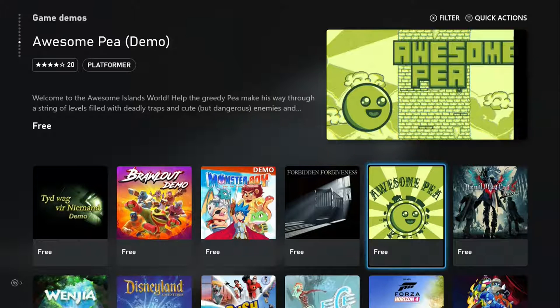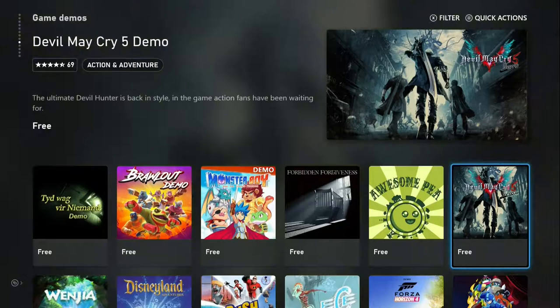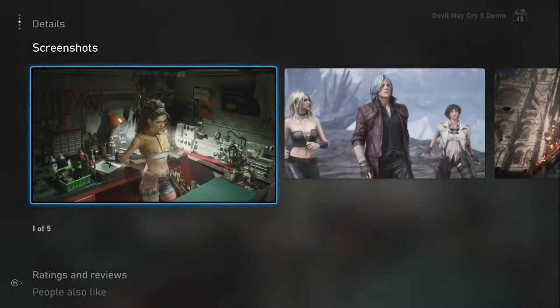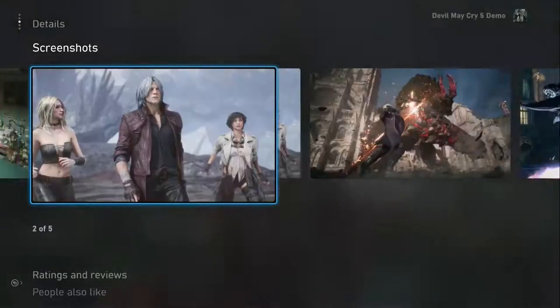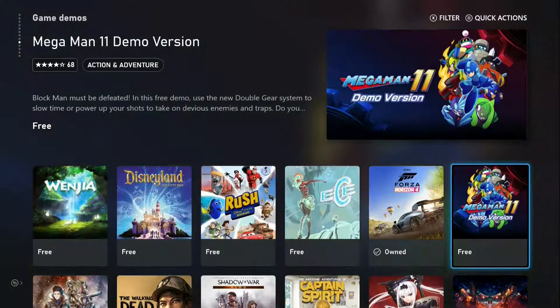Forbidden Forgiveness, Awesome Pea, Devil May Cry 5 — I would definitely play that, I would definitely check out the demo for this. It's under a gigabyte though so it's probably short — maybe 30 minutes or an hour. Mega Man 11 Demo.